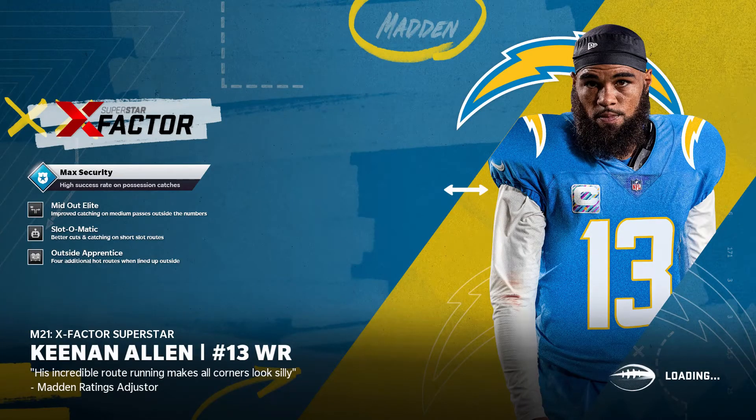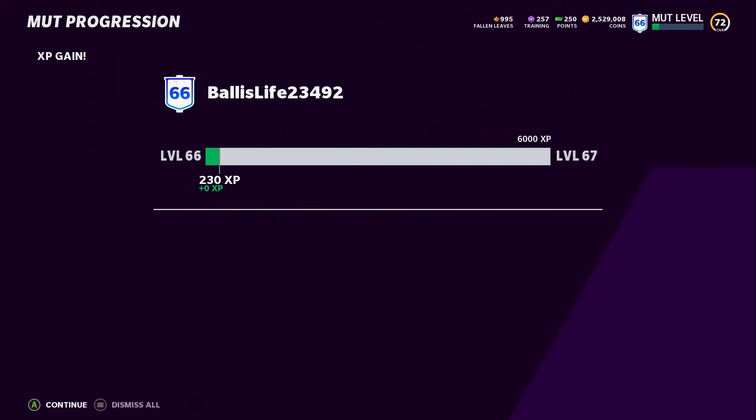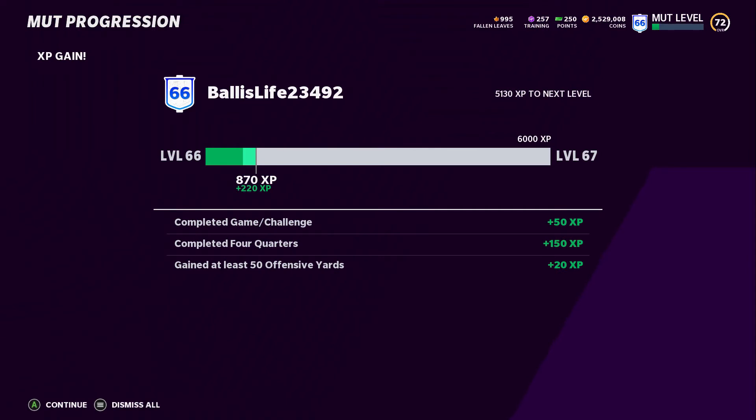Let me show you how much XP I got from that. We did two challenges — back up in the video and see what my XP bar was at the beginning. That's a pretty tremendous amount of XP from only doing it twice. Here's the accurate XP breakdown: you get the completed challenge which is 50 XP, you gain over 50 offensive yards, and for some reason EA thinks you've played four quarters of a game so it gives you an extra 150 XP — likely because the game registers as overtime. It's basically a free 150 XP, giving you 220 XP every time you do this challenge.